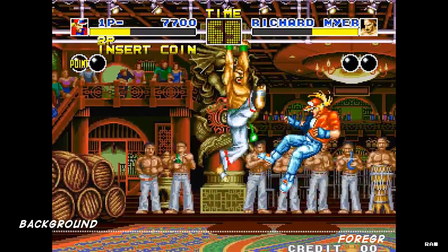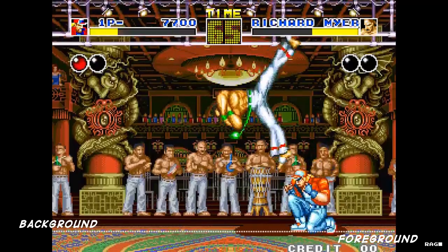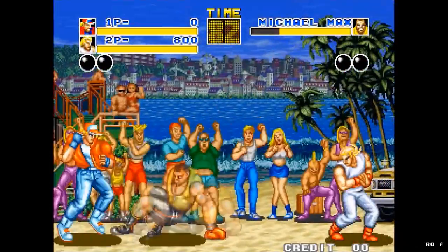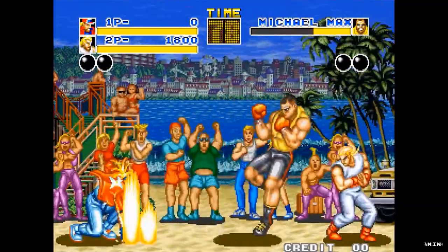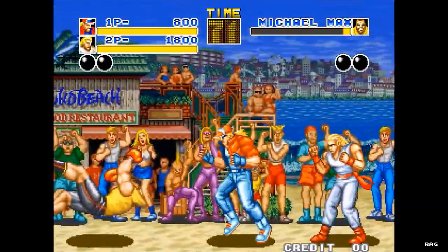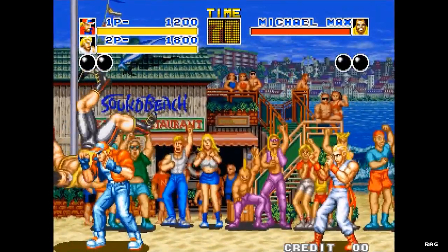Fatal Fury's unique key feature was giving the fighters the ability to move in and out or engage each other on two different planes. Another interesting aspect was that if a second player decided to join in, the game would make you co-op against the computer before going head-to-head against each other — which is pretty cool and pretty original.